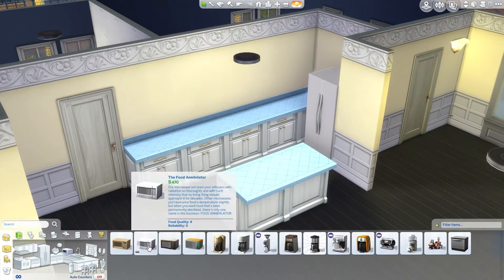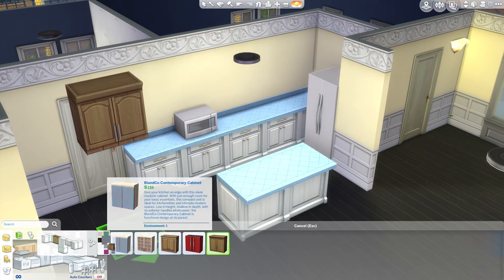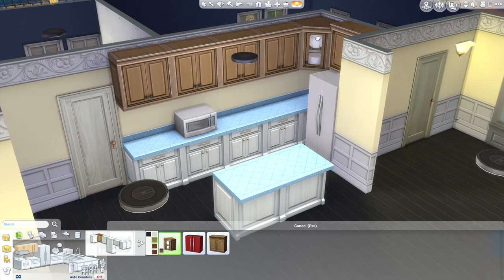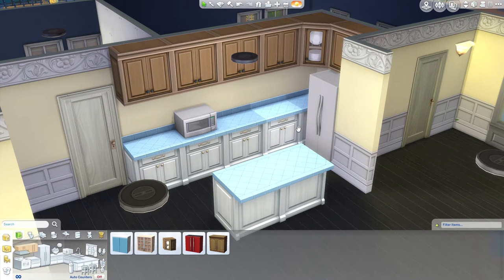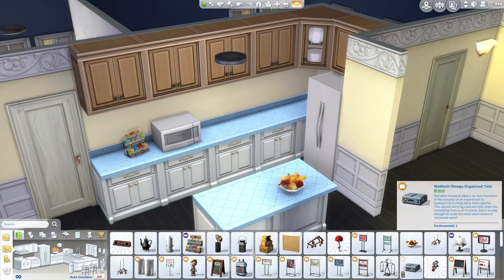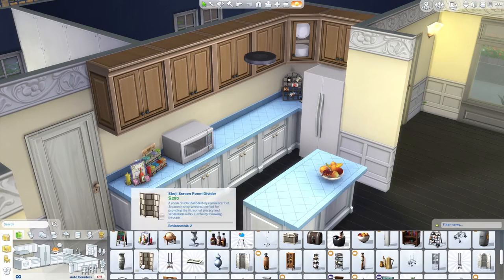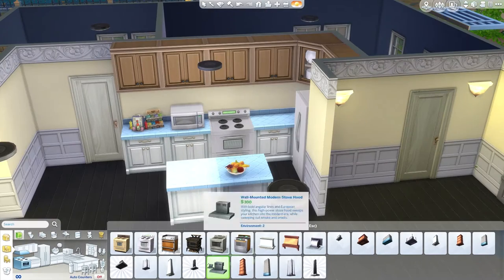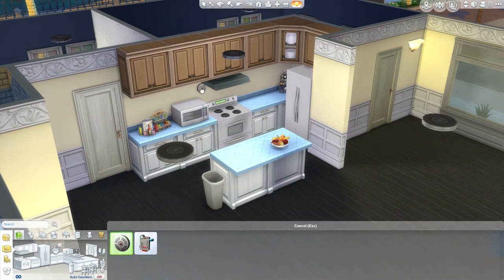I go ahead and start on the kitchen. The kitchen's not perfectly accurate in that the counters are actually brown with a blue benchtop, but you can't get brown with a blue benchtop in The Sims 4. So I could either have brown counters or a blue benchtop with white counters. I thought the blue countertop was more important, so we have white and brown cupboards in this kitchen. In the end I think it looks pretty good.